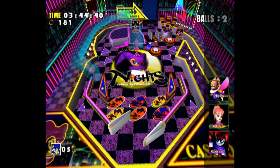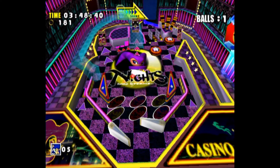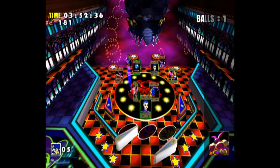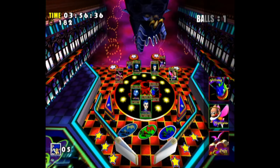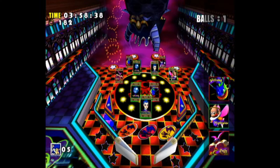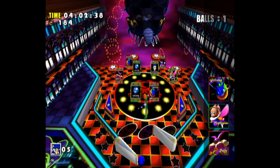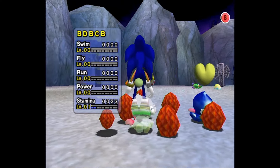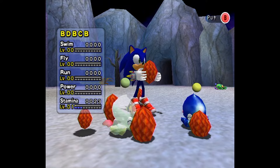Basically, when a Chao egg is generated, all the information relevant to its physical appearance, its stat grades, as well as certain hidden values will be generated at that same time. So you have effectively no control over whether your Chao generates with a short or a long lifespan. But lifespan is one of the stats that is actually influenced by feeding your Chao — specifically, every bite of food your Chao takes increases their lifespan by a little bit, but only as a child.